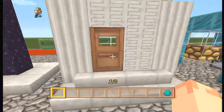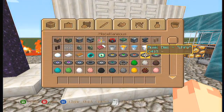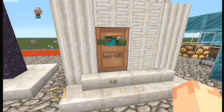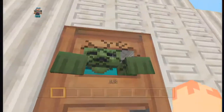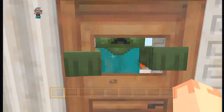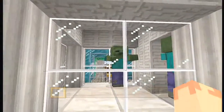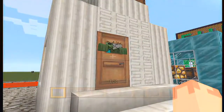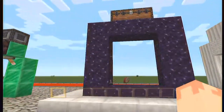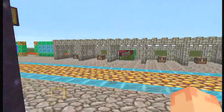Now, whenever zombies bust down doors, it actually shows them busting the door down. Since I'm not on hard mode, it won't break — it'll just restart and do the same thing over and over. But now you can tell when it's about to break and when to run away, instead of just hearing sounds with no visual indication.